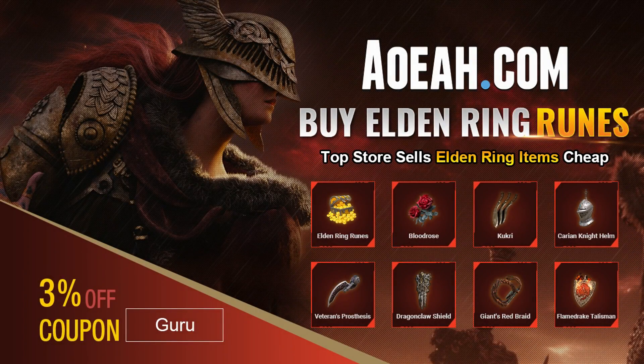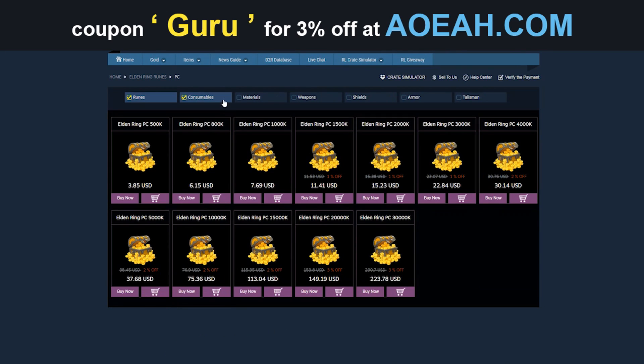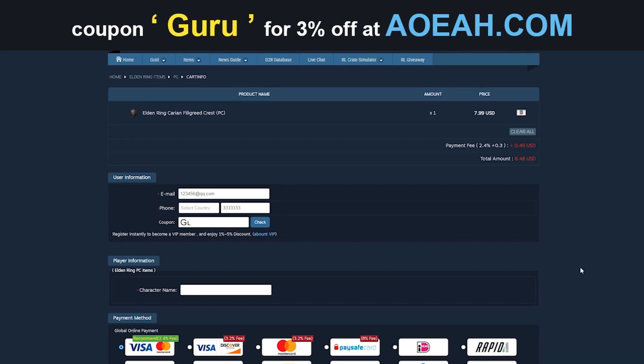Before we get into the video, here's a quick shout-out to our sponsor. If you don't want to grind for items, runes, and you want armor real quick, you can get it from them. By using the code in the description, you can get 3% off. Remember: Guru.